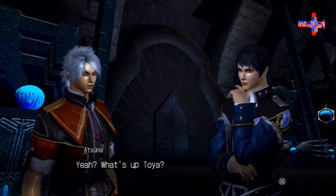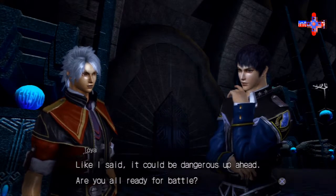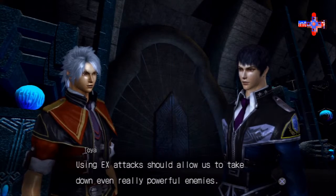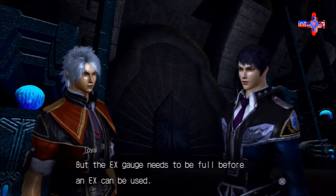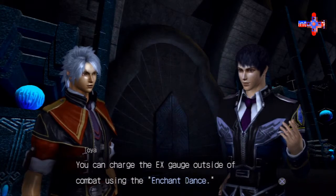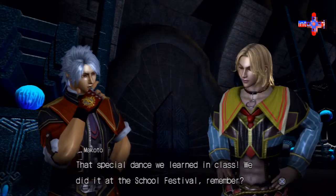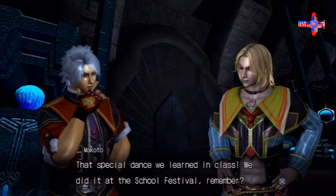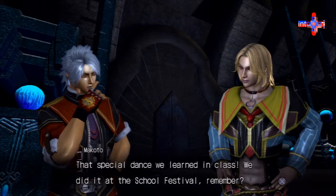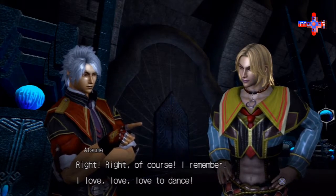Wait up, Atsuma. It could be dangerous up ahead — are you all ready for battle? Using EX attacks should allow us to take down even really powerful enemies, but the EX gauge needs to be full before an EX can be used. You can charge the EX gauge outside combat using the Enchant Dance — that special dance we learned in class at the school festival. Of course, I remember — I love, love, love to dance!